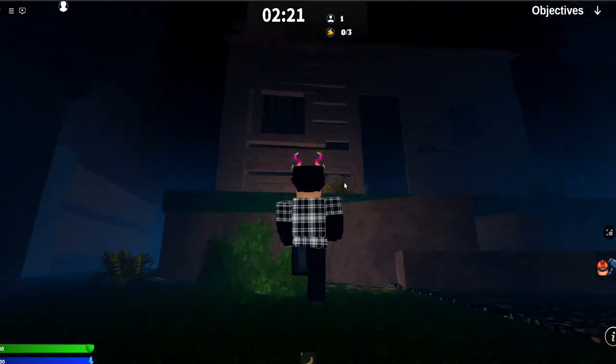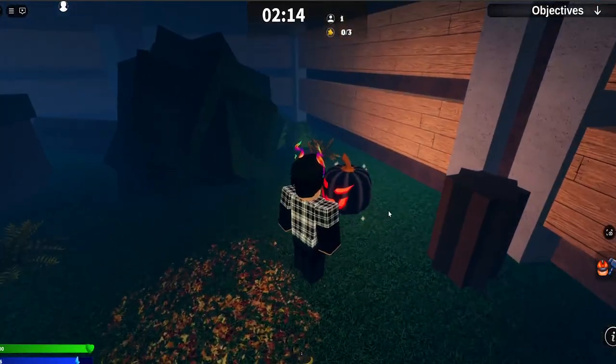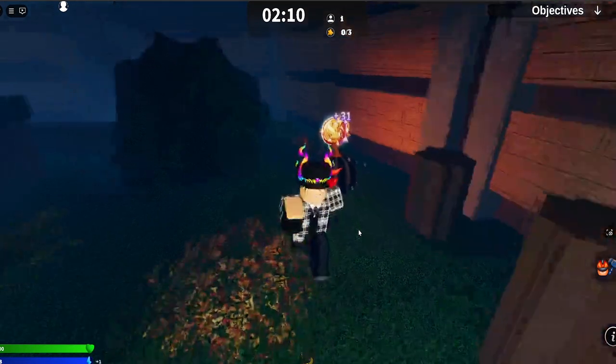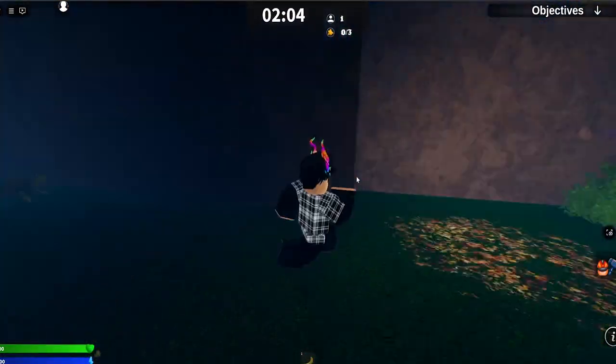This shed got revamped — it looks way more cooler now. Like, you can actually see through it. Here's one of the pumpkins we can actually collect. So let's collect the pumpkins. What you have to do is press E on it — and there we go. I got 31 tokens, which is pretty nice. 31 tokens added to the bank.